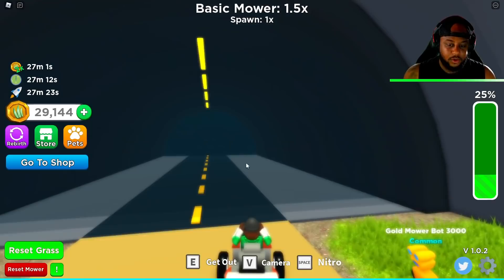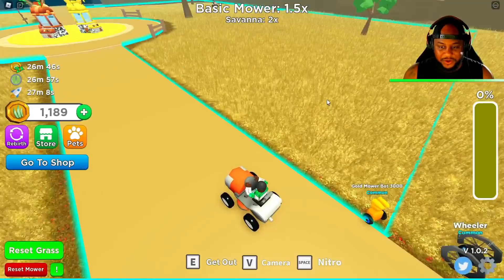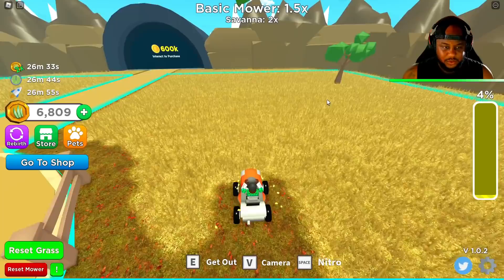You can now afford Savannah! Hopefully this is Savannah — oh, it is Savannah! Okay, 30,000 coins, we're going in there. Y'all better show me some thumbs up love. We're going to Savannah. Well, hello there, Savannah. Whoa — these are weeds. Where the grass at? It's a bunch of weeds. I guess we'll get to work here in Savannah.